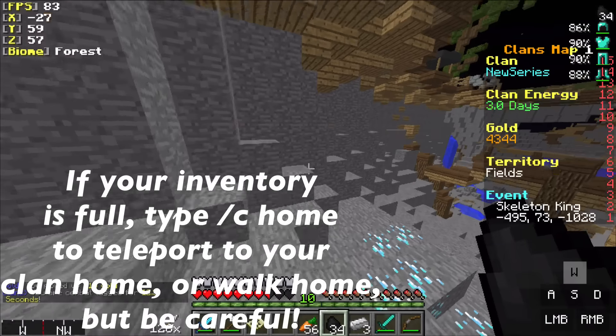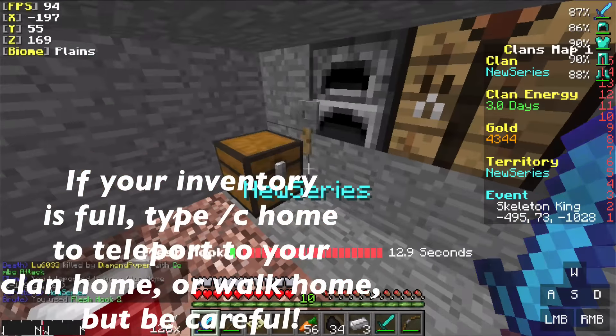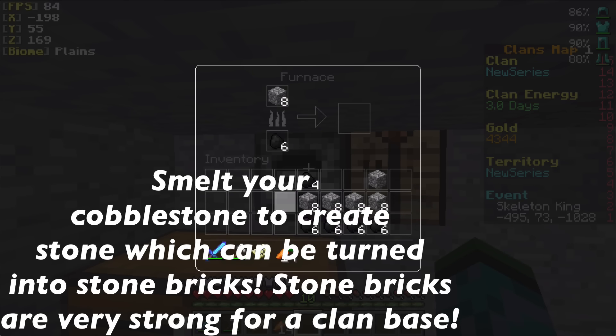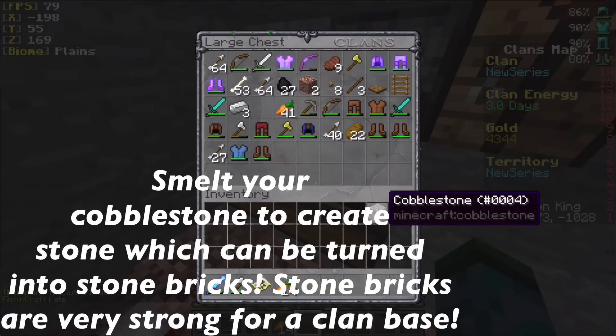If your inventory is very full, you can manually walk back to your home, or type /c home once you're back. Be sure to put all your stuff in the chest. Stone bricks are the best material to build your base with, so if you're underground, just get yourself some cobblestone smelted and eventually you will get stone bricks.